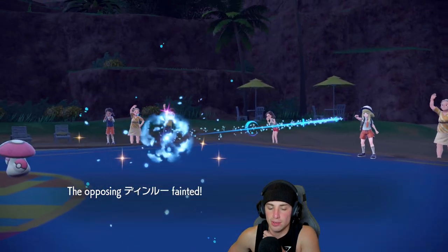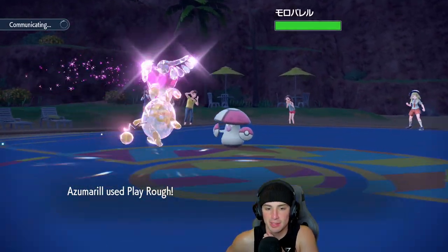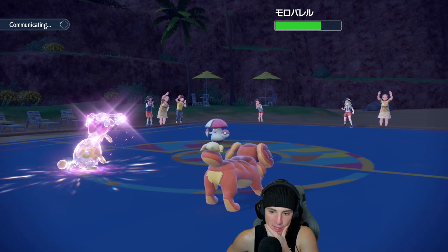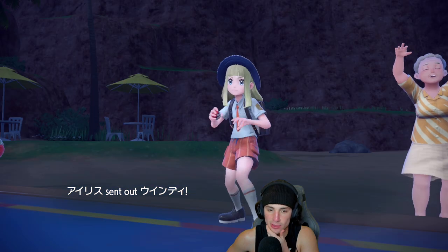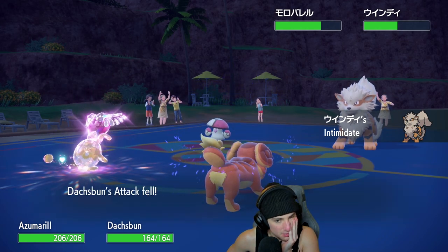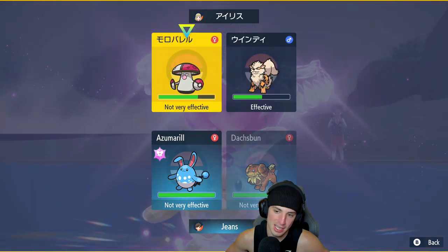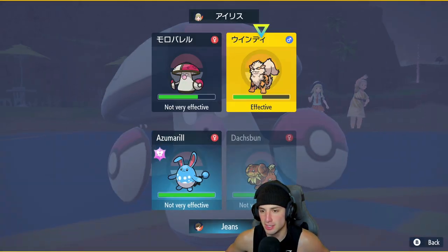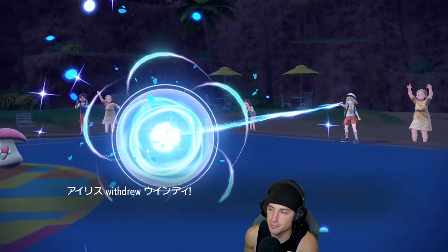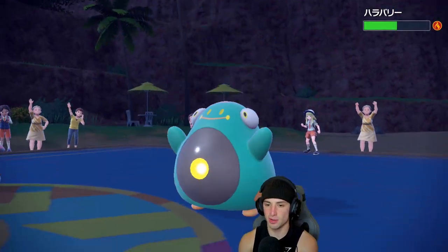Amoonguss is a problem. We go for Play Rough — it's not doing much crazy damage. Let's see who the opponent goes to. Arcanine comes back out, and I feel like they'll just withdraw Arcanine again. This is a tough matchup. I'm going to go for Liquidation in case they don't swap, and Body Press into that slot. I'm going to double down because I feel like they hard-swap. I go for Body Press and Liquidation — trying to get rid of Amoonguss.